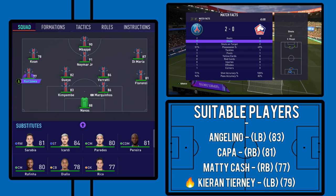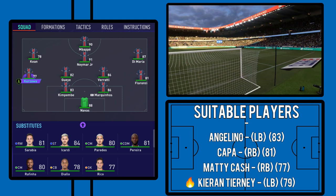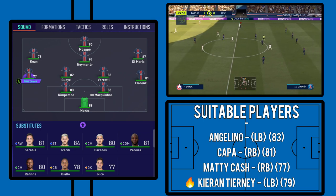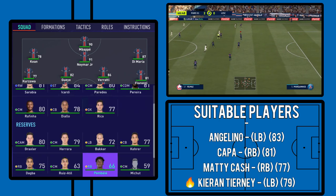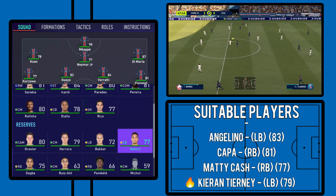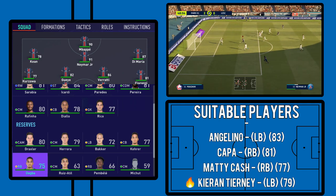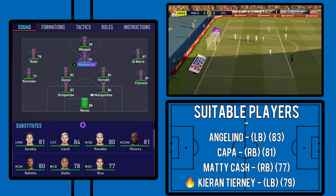If you're playing as PSG, do bear that in mind — you may want to sign someone in career mode or use someone else entirely. A couple of options who can play at left back include Kera or Diallo, though obviously they're not natural left backs. Alternatively you could go with someone like Dagba, who is a right back, but you might just be putting a square peg in a round hole.